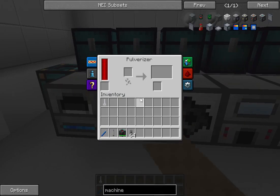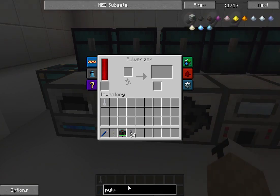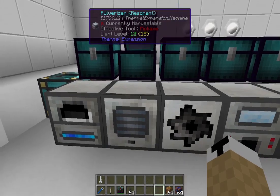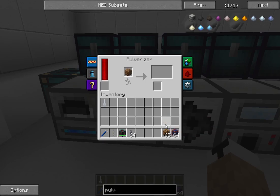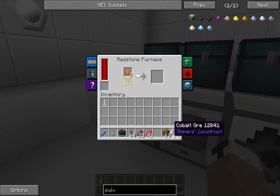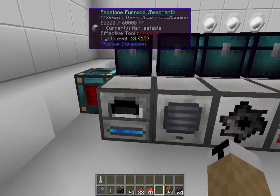Moving on, we have the pulverizer. The neat thing about the pulverizer is it produces dusts from ores. Once an ore has been pulverized, it gives you pulverized versions of all these metals. Why is that beneficial? It's a lot like Tinker's Construct Smeltery — you can throw one ore in and it'll pulverize it into two dusts. Now I've got two ore dusts. I'll throw these two dusts in the furnace, so now that one ore has turned into two ingots. So it allows for ore multiplication.